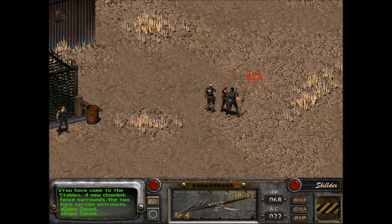Welcome back! This is Amethyst Lunatari with some more Fallout 2 blind playthrough. We are at the stables, or slave pens, or both.